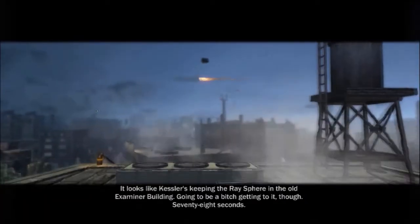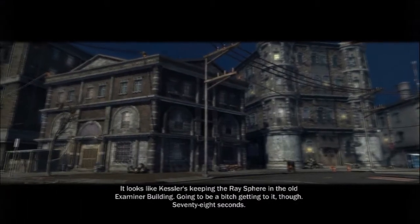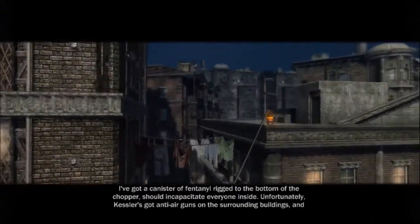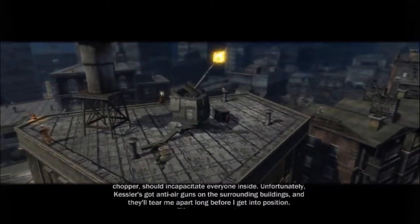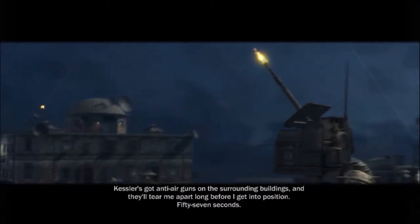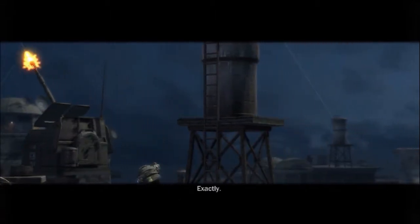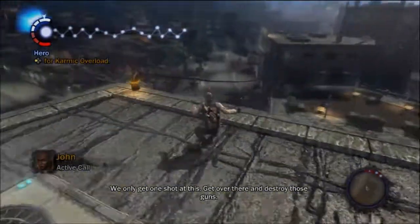It looks like Kessler's keeping the ray sphere in the old Examiner building. Gonna be a bitch getting to it though. I've got a canister of fentanyl rigged to the bottom of the chopper — should incapacitate everyone inside. Unfortunately Kessler's got anti-air guns on the surrounding buildings and they'll tear me apart before I get into position. So I take out the guns and you gas those bastards and we go in and get the sphere. Exactly, and we only get one shot at this.